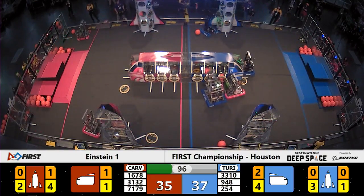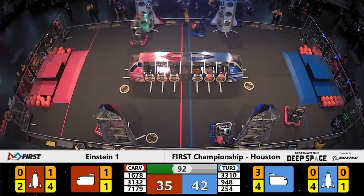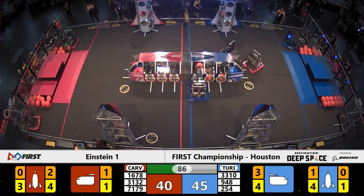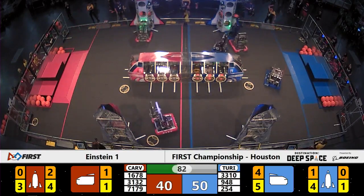Here comes 254, Cheesy Poofs. They've got a hatch panel and drop it onto the blue alliance rocket. 3310, Black Hawk Robotics, has a hatch panel. 3132 shoves it aside, but 3310 maneuvers around quickly, gets up to the cargo ship and drops off the hatch panel.